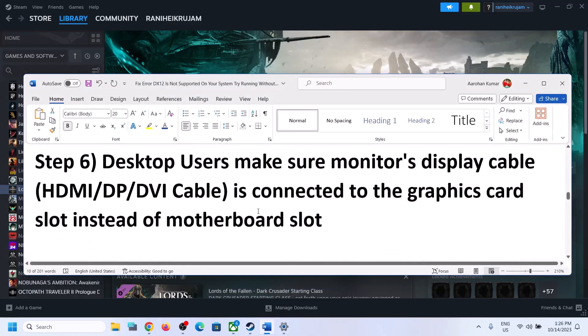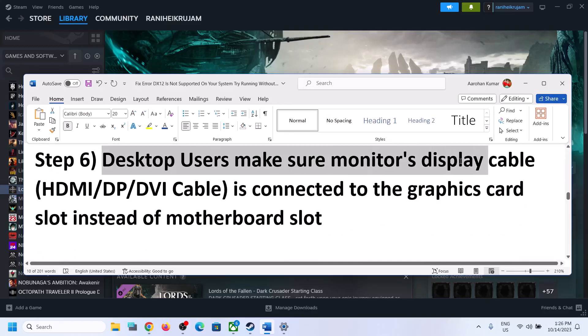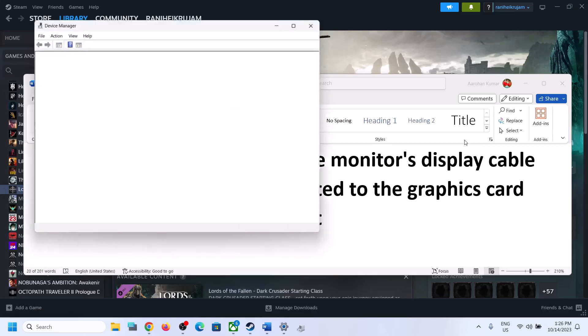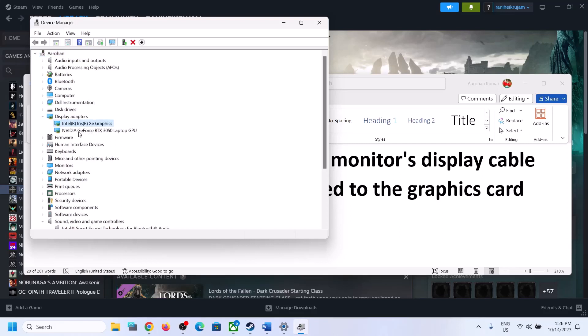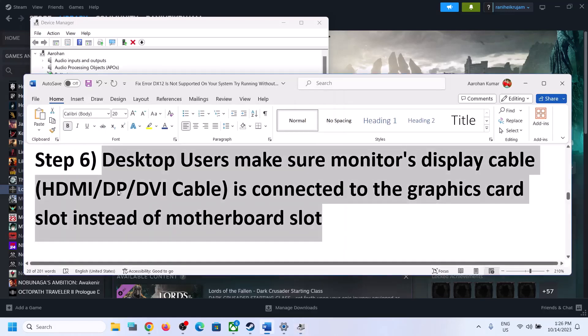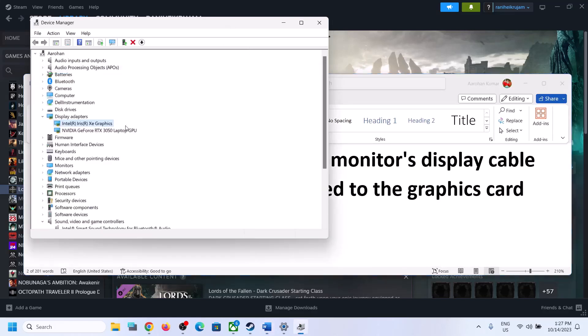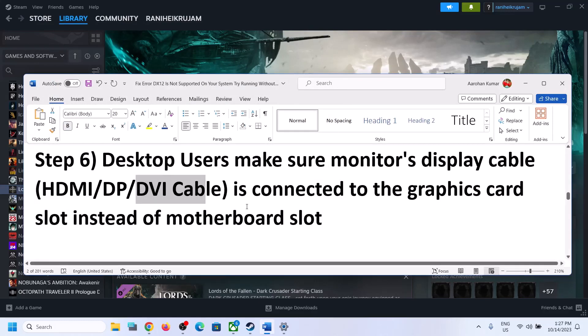For desktop users: make sure your monitor's display cable is connected to the graphics card slot instead of the motherboard slot. Some computers have dual graphics — for example, Intel integrated on the motherboard and a discrete Nvidia card. Whether you use HDMI, DisplayPort, or DVI, connect the cable to the dedicated graphics card slot on the back of the tower, not the integrated motherboard slot. Connecting to the motherboard slot may cause this error.